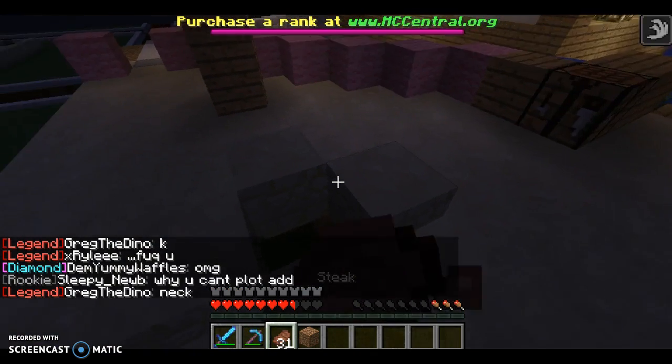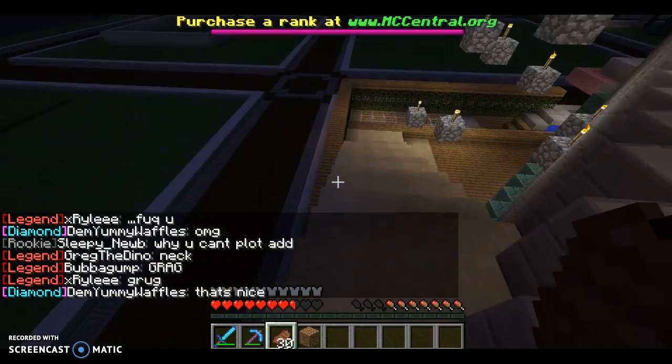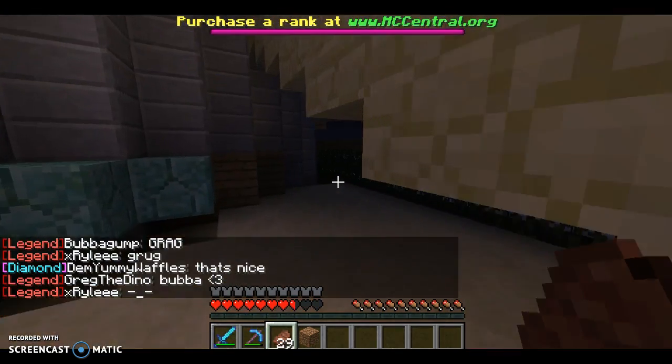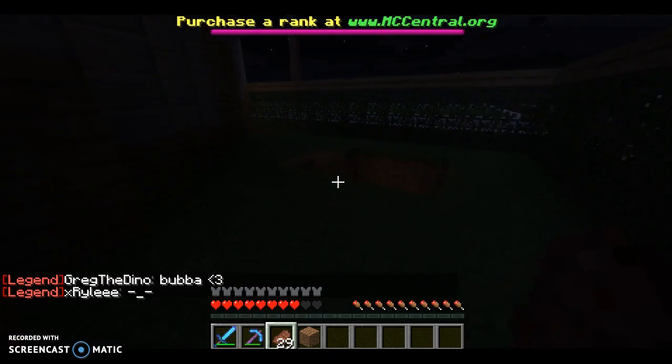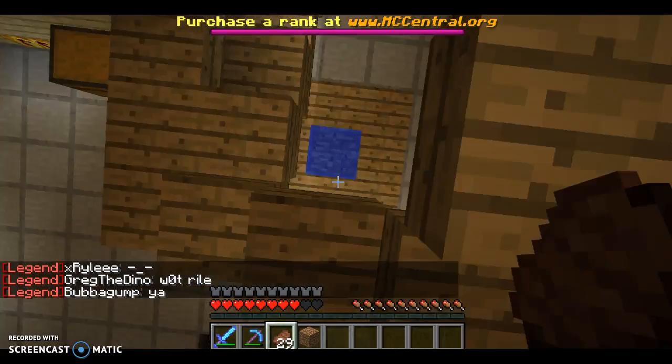We'll eat some steak and then go back downstairs. You go down the stairs, behind the stairs, or you could have just dropped through the hole but I just wanted to show this. Then you have a spiral staircase, but who needs stairs when you can just fall down into water.